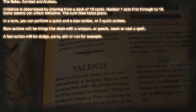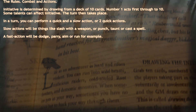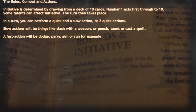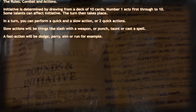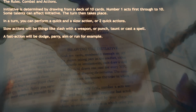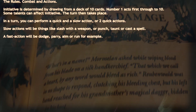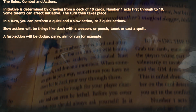The rules: Combat and actions. Initiative is determined by drawing from a deck of 10 cards; number 1 acts first through to 10. Some talents can affect initiative. In a turn you can perform a quick and a slow action, or two quick actions. Slow actions include things like slashing with a weapon, punching, taunting, or casting a spell. A fast action would be dodge, parry, aim or run, for example.